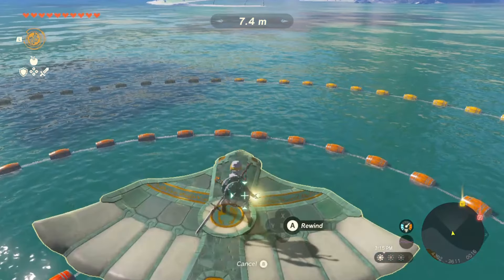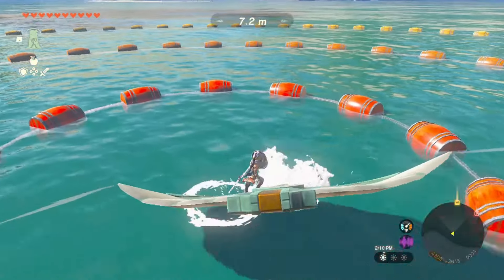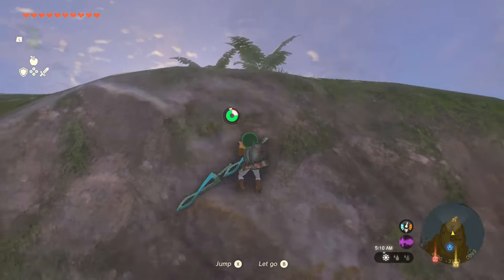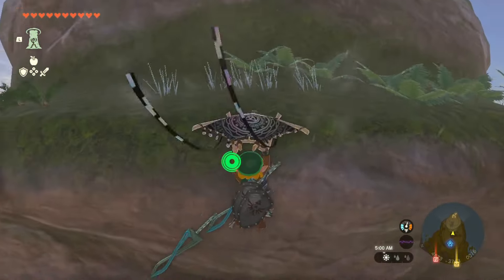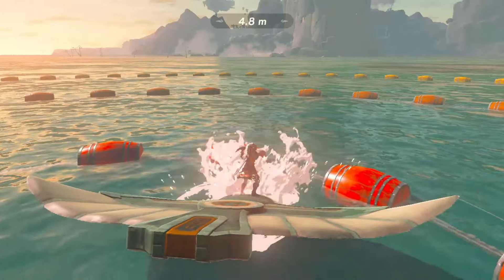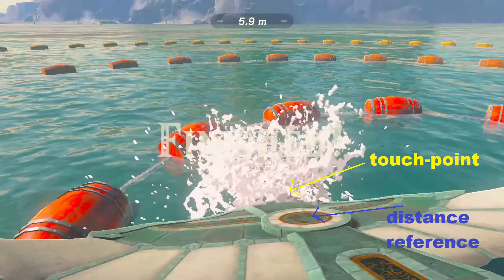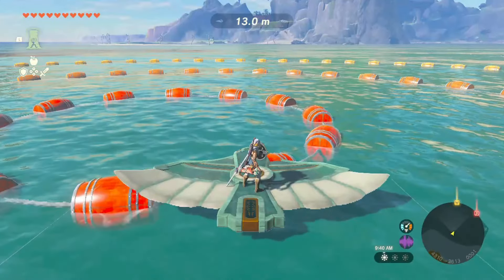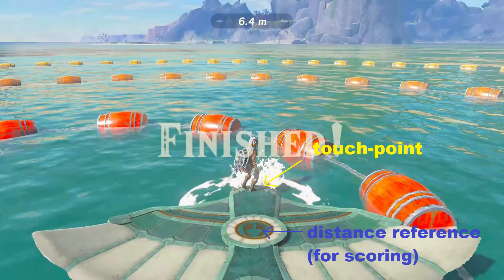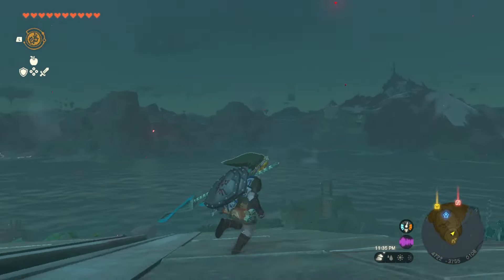If we've accidentally approached our target too high up, those of us who are capable will be using our rewind ability to lose all momentum — slam dunking that ring. A few final notes: as the sun sets and during inclement weather, seeing the rings can be difficult, so feel free to camp out until morning if you need to. Lastly, the game seems to be scored once the glider touches the water, and it uses the central point of the glider as a reference for scoring — just something you might want to keep in mind.